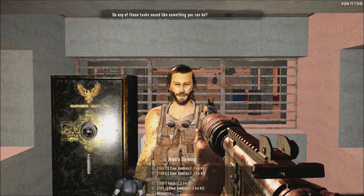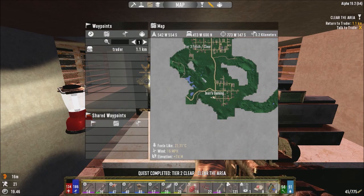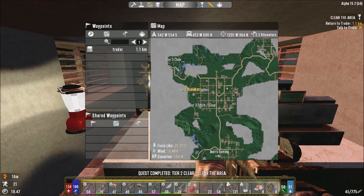Northeast — clear zombies. Let's just go north, straight north. Make sure it's not the same house, but it shouldn't be.